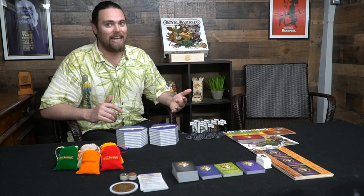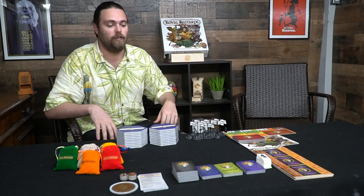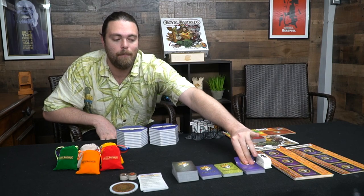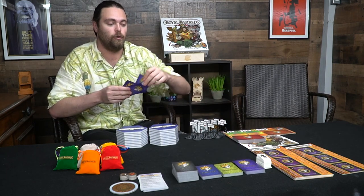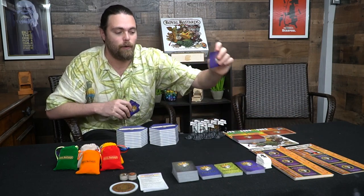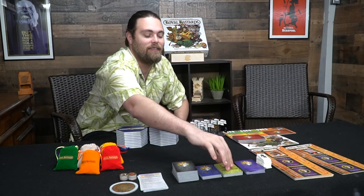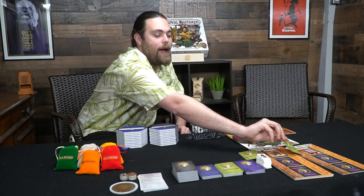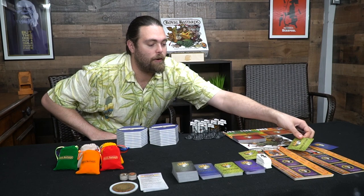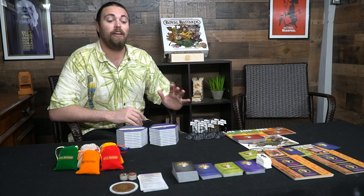To set the game up, you decide how many players. For this example we're going to go with two, so it's easy to understand how it's played. Every player is going to take one of these boards, take three bastard cards, and select one of them to be their bastard and place it down on their board. Each player does that with three different cards and places them down. Additionally for this setup, you're going to take a skeleton card for each character as well as select a fortune card randomly for each character. When these cards are flipped up they come into effect, but as they stand now they don't do anything.